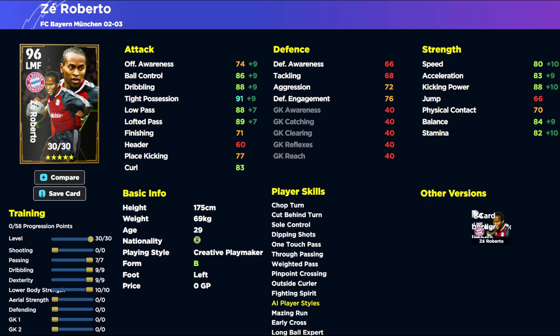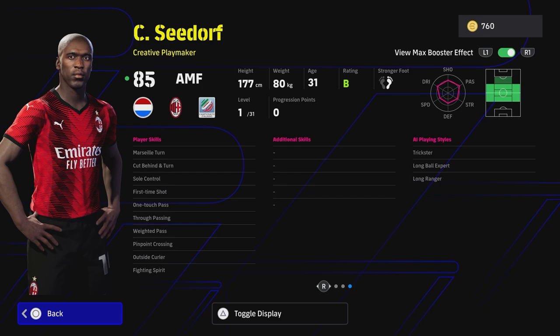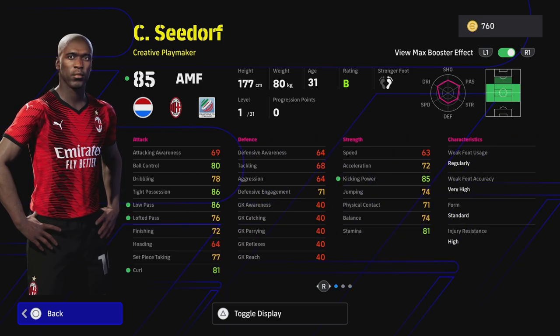Sadarf is probably the pick of the three from an attacking point of view — his style of play is really rewarded in game. He has low pass, lofted pass, curl, and kicking power, which is really nice. He can play left, right, or through the middle — attacking central or even defensive, though I wouldn't play him defensive. He's got Marseille turn, sole control, first time shot, one touch pass, weighted pass, pinpoint cross, true pass, outside curl, and fighting spirit. Fighting spirit makes these cards really strong. He has standard form, which surprises me — I always remember him as a beast in that Milan squad.